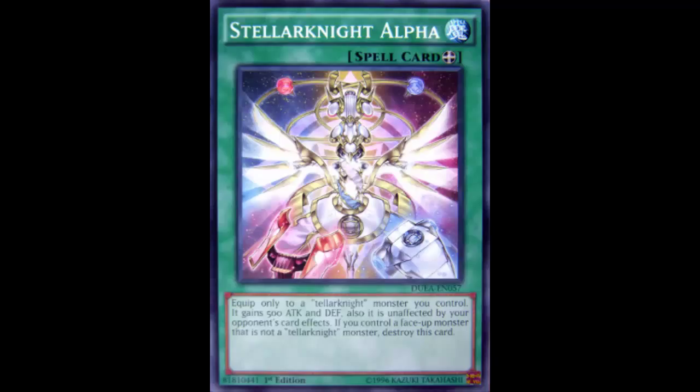Today we're looking at Stellar Knight Alpha. It's an equip spell card — it reads: equip to a Stellar Knight monster you control, it gains 500 ATK and DEF, it is also unaffected by your opponent's card effects. And if you control a face-up monster that is not a Stellar Knight monster, destroy this card.